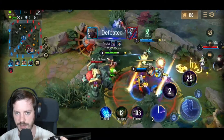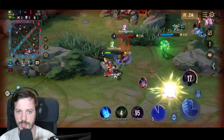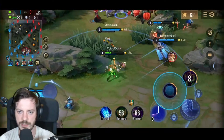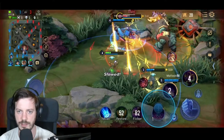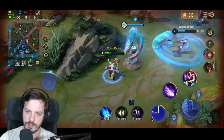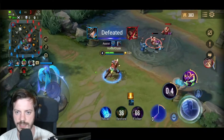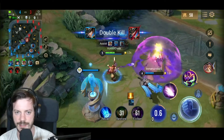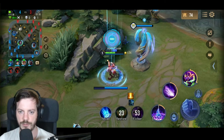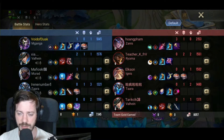We get the first kill for our team, assisting our Murad, but then that lane is being killed on the move. The enemy is in our jungle and we need to be super careful. I do get the shutdown, which is quite nice — we get a little gold and we're not the ones who did nothing. We fight back and forth, Ryoma goes down, and we completely turn a 1v3 disadvantage into a 4v3. I've got one assist, one kill, and I'm in the gold lead.